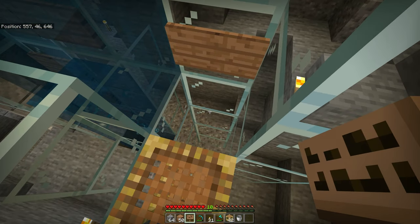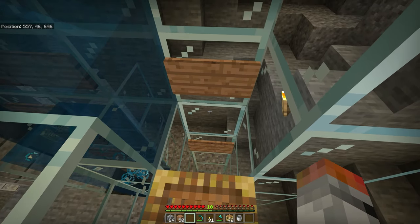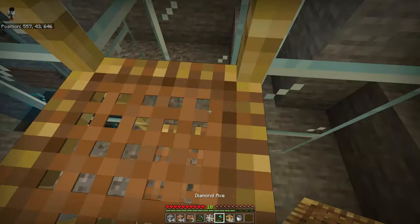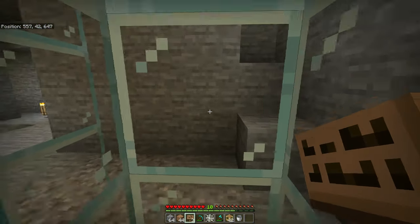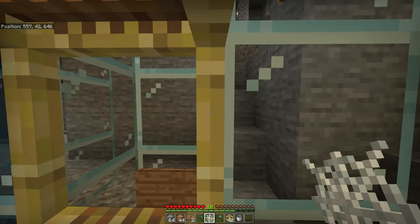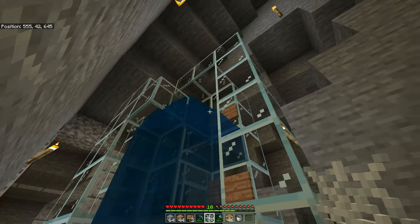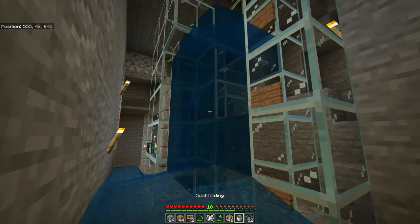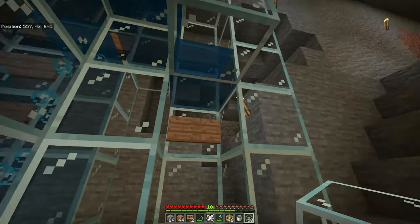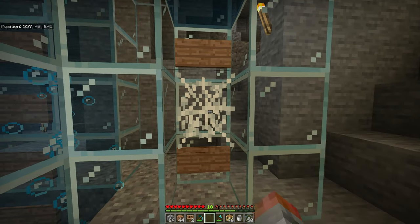On the second tube — the part where the zombies go down — add a sign underneath this one with one block in between. In between the two signs, place another water source block. Then after another gap of one block, place another sign. In between those two signs, place a cobweb. You can get these from an abandoned mineshaft — they're naturally occurring, and you can use shears to get the entire cobweb rather than just a piece of string like you'd get from a sword.